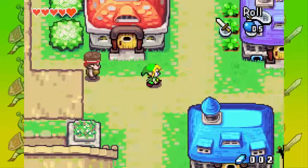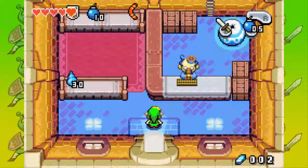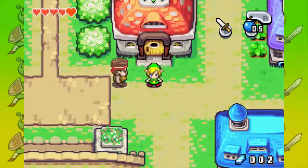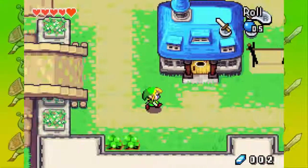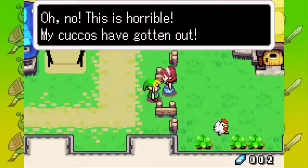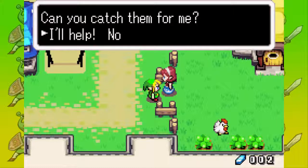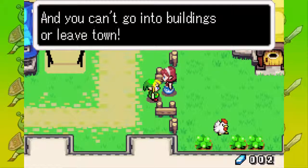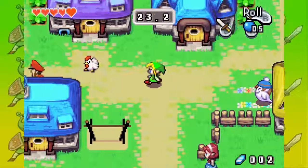We want to buy the boomerang, but it's 300 rupees, and you're wondering how can we get 300 rupees quickly. Well, we can play the cuckoo minigame. This is horrible — my cuckoos have gone, can you catch them for me? Alright, let's catch two of them.